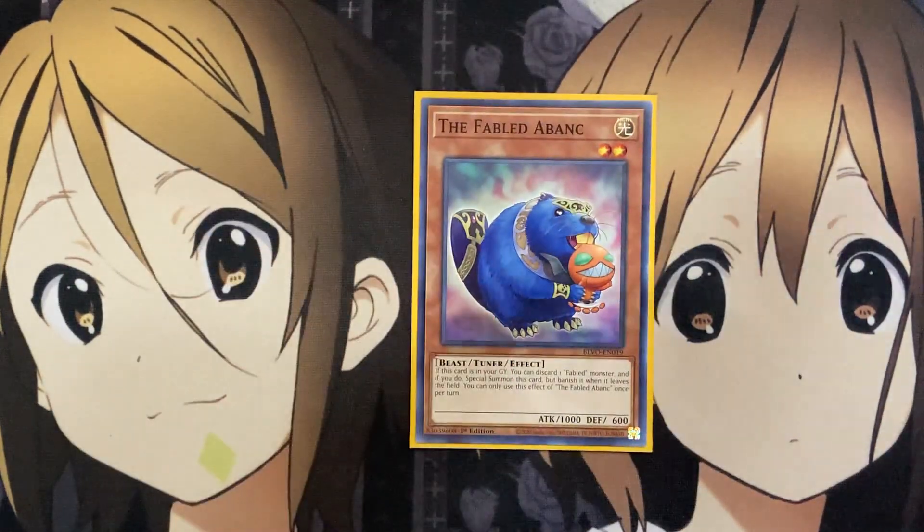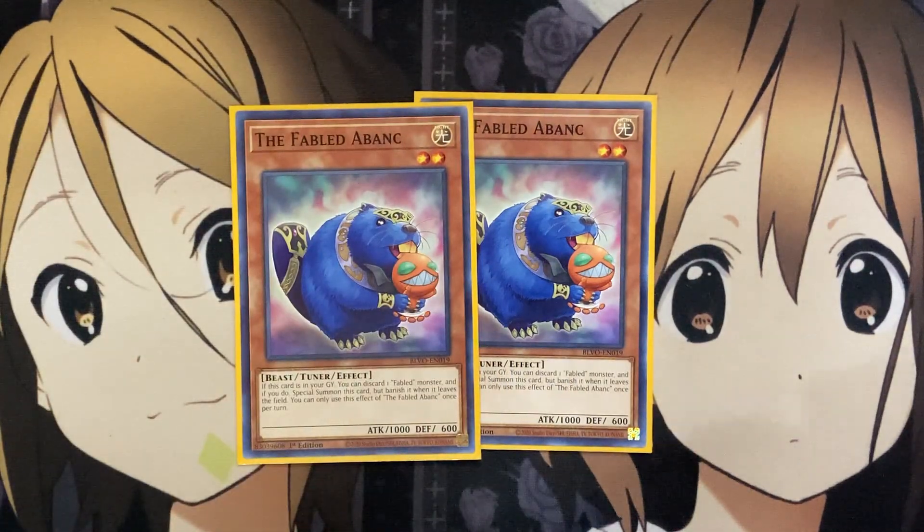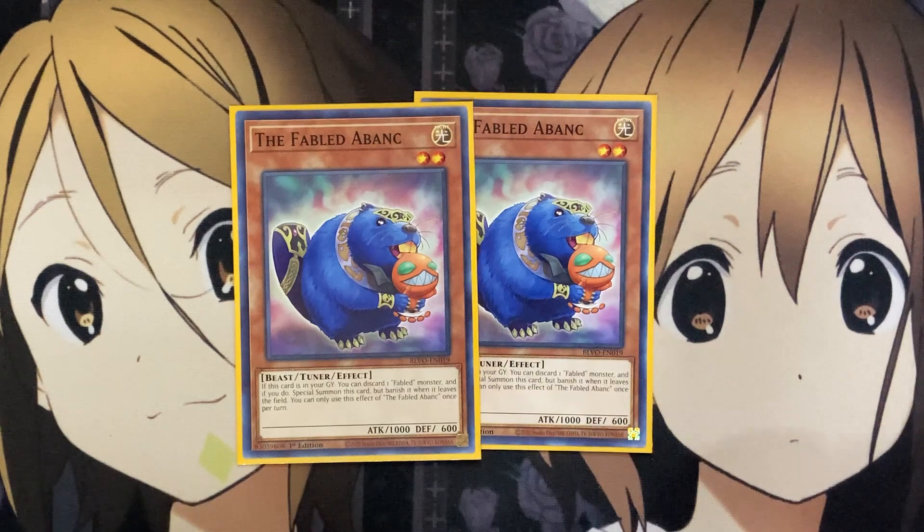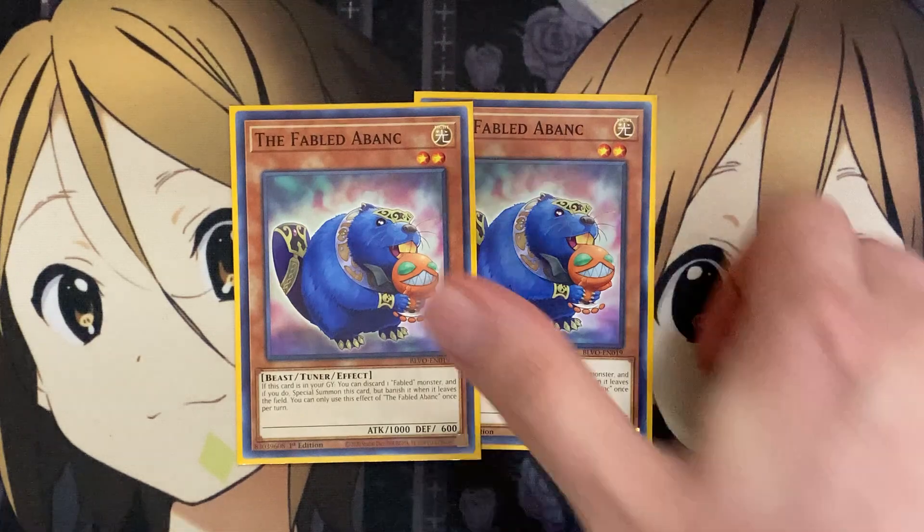For the new monster, I run two of the new Fabled Abonk — the Beaver Monster from the box opening. If this card is in your graveyard, you can discard one Fabled Monster, and if you do, special summon this card but banish it when it leaves the field. You can only use this effect once per turn. So this is the new Kushano of the deck — having this setup with Fabled Abonk is great, and being able to use it from the graveyard is why we're running two, since it will be banished rather than returned to hand like Kushano.